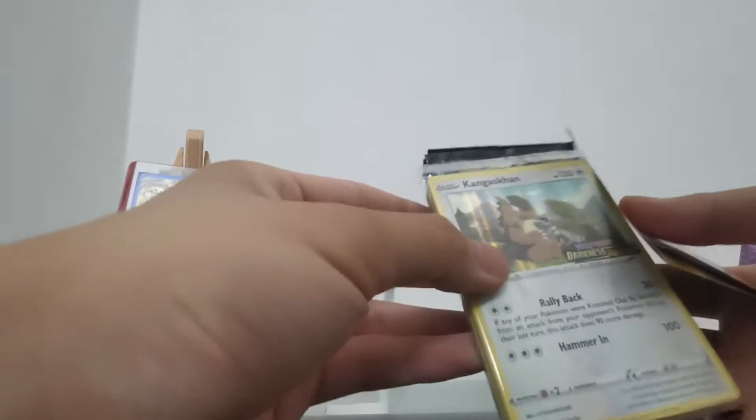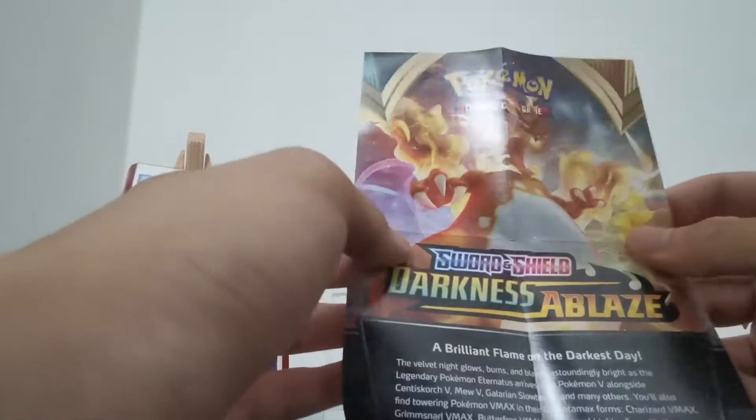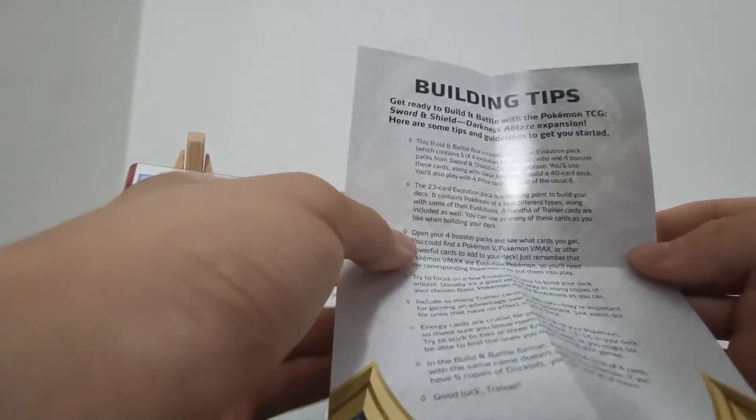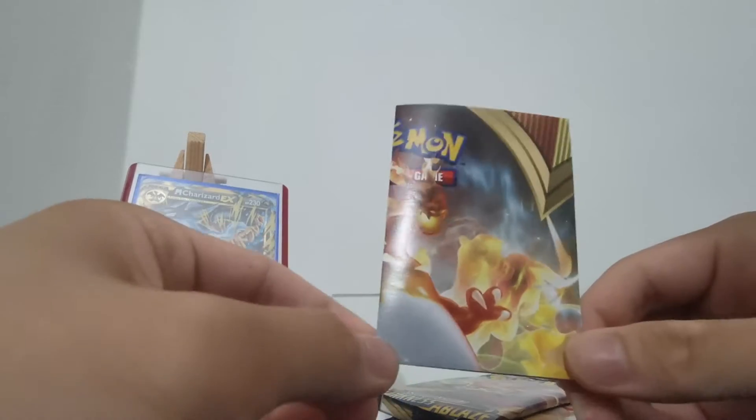So yes, there we go - the Build and Battle kit finally unwrapped and let's get opening. What we essentially have right here is a Kangaskhan for the Darkness of Blaze promo. I'm not gonna open anything in there because there really isn't anything exciting except for these booster packs. There's a little booklet that says 'Brilliant Flames on the Darkest Day' with a badass Charizard right there and some building tips and whatnot.